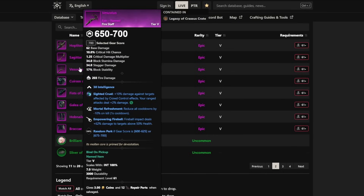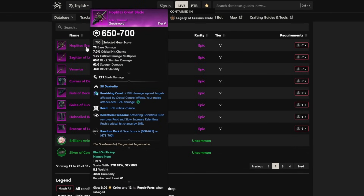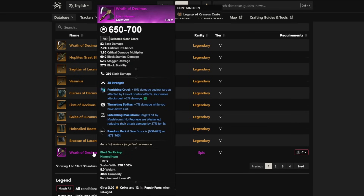There are also some other weapons here. One has refreshment, one has vorpal, and one has no good perk at all for a great sword. So those are all not that good, but there is one that you may want to care about — the Wrath of Decimus.